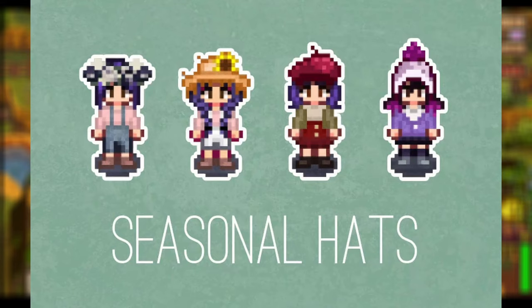Up next, we have the Butter Churn mod — a brand new single crafting machine that makes butter. To make the butter, you just need milk from your cows or goats. It comes with five new artisan goods: butter, large butter, goat butter, large goat butter, and iridium butter. You can buy the butter churn from Robin for only 1,500 gold, and it takes around 300 in-game minutes for each item to craft. I'm so obsessed with this — why did we not have butter in the game?